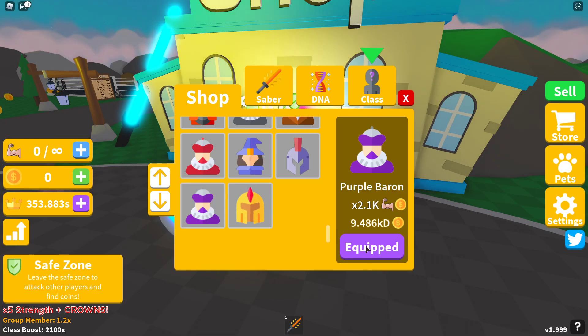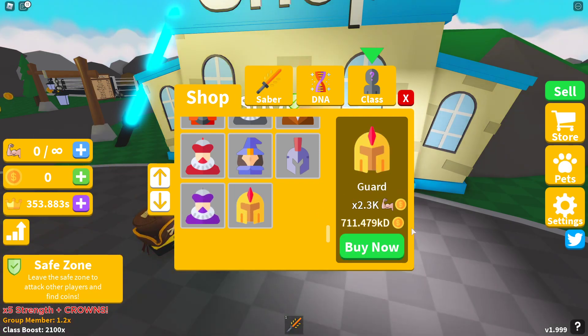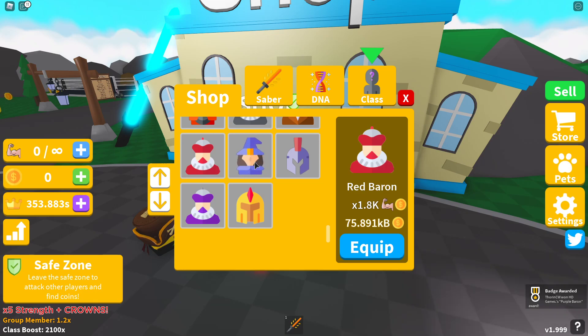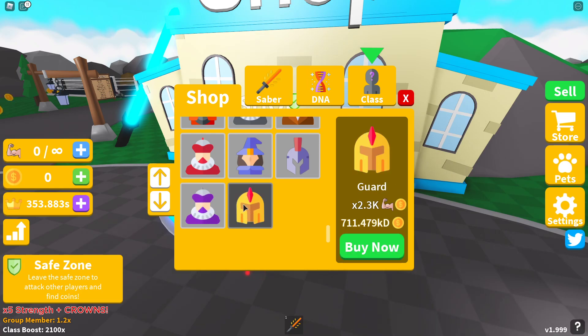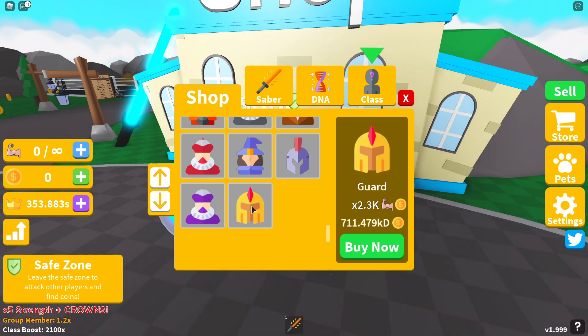There we go — Purple Baron purchased and equipped. The last new rank is called the Guard, and it actually jumps up by 0.2 where the other ones used to only jump up by 0.1, so it's now jumping up by 0.2 every class. Hopefully that continues. The Guard will cost 711.479 KD coins, which is quite a jump — about 702 KD extra.